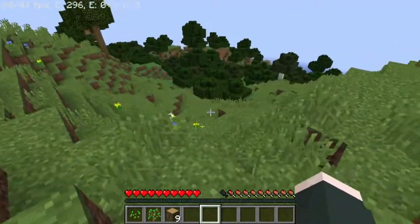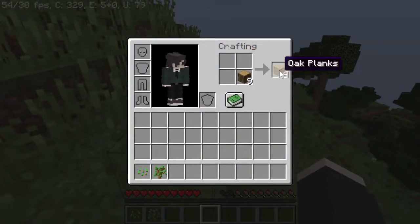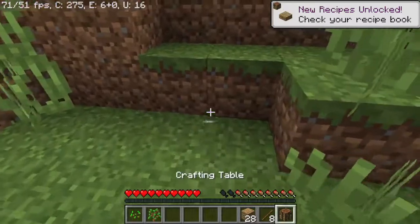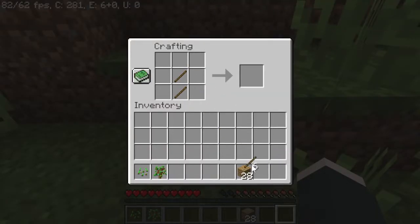So going back to Minecraft, we've got here a forest — a small type of forest. But first, I am going to make myself this basic stuff. So let me make a wooden pickaxe.